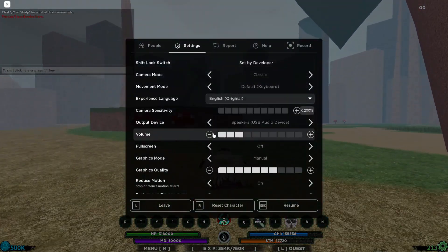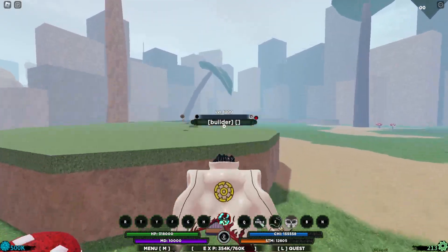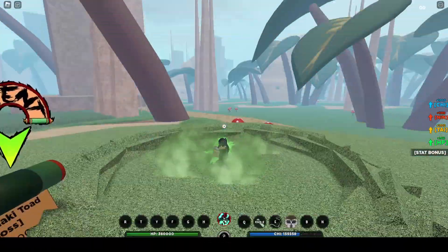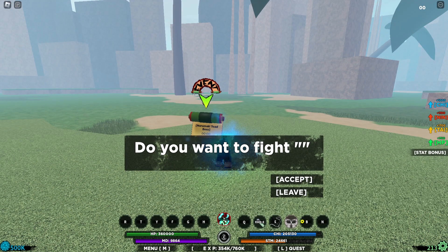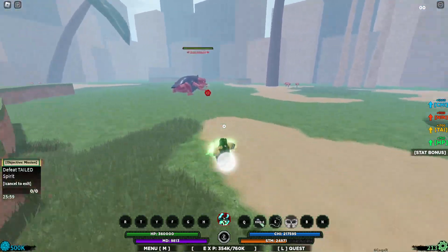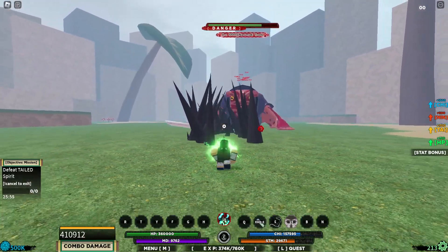Let me show you guys how fast it is to level up using this method. Let me just lower the volume real quick. Okay, there we go. Let's see if we can already spawn it — yes we can. Let's mode up. Okay, this is what you want to do: fully charge your chi, then spawn the boss, then press Z spec, and then spam V.